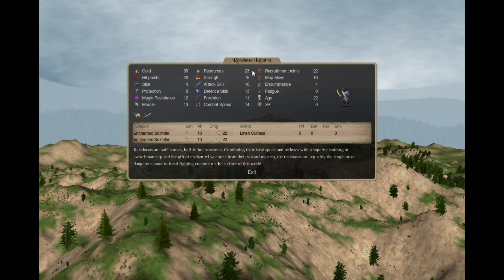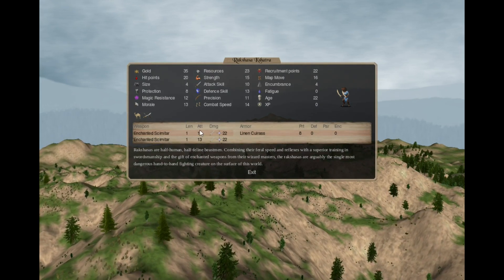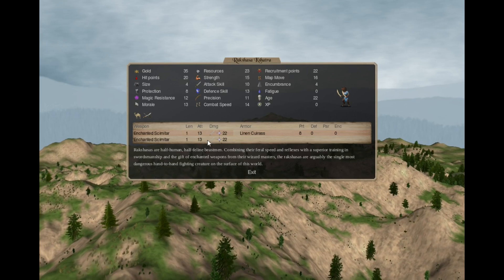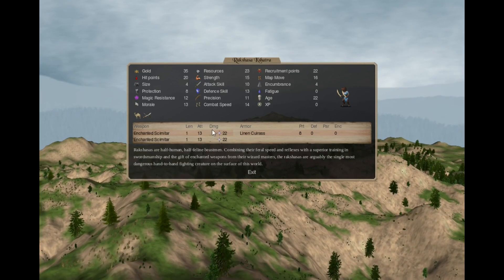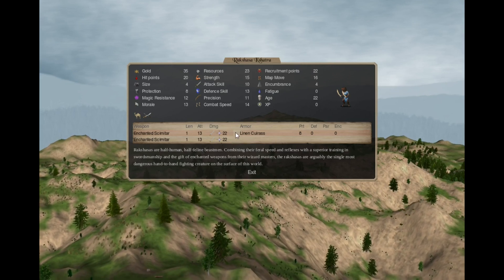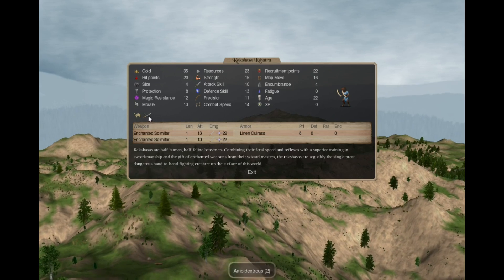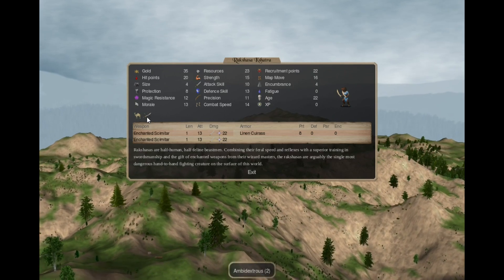The Rakshasa Kshatra: they dual-wield enchanted scimitars, so they have high attacks that deal a lot of magic slashing damage, but they basically have no armor. They are not skirmishers anymore, however they are ambidextrous.